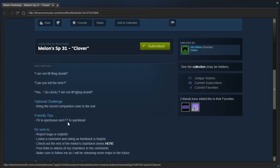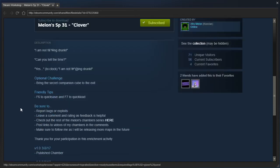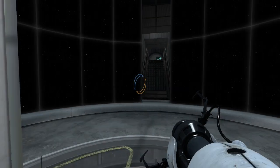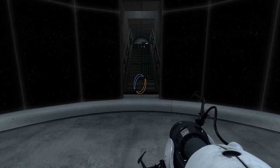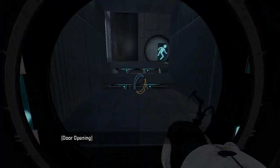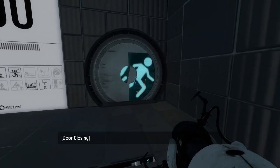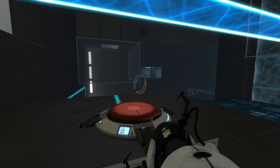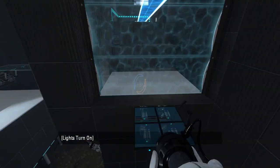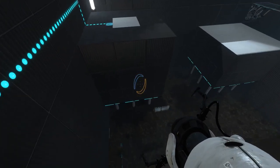There's a joke in the description. Optional challenge: bring the optional companion cube to the exit. There's the usual friendly tips and such, it's had some updates. Apparently ConClan forgot to request this a very long time ago. It used to be, before I didn't have so many requests, that I would just automatically play some people's maps, but it got to the point where I had so many requests I just couldn't do that anymore. ConClan didn't realize that's what happened, and I think this is one of the maps that got lost to time.